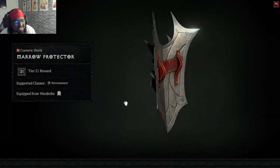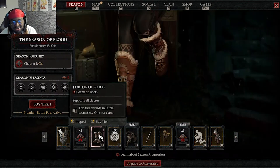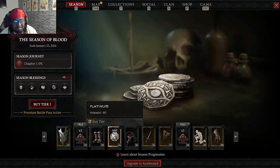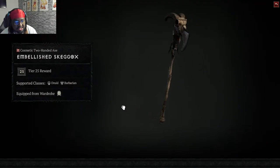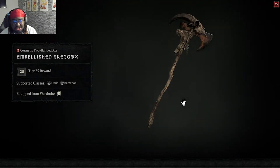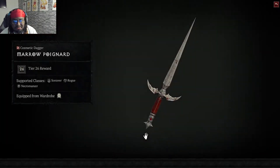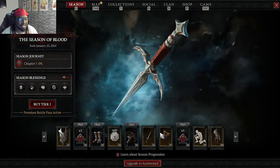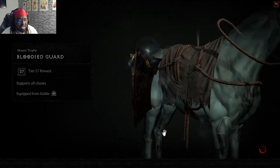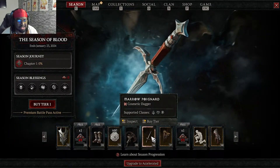There's a shield — it's nice. More smoldering ashes at level 49 with any seasonal character. You get boots, coin, a two-handed axe, and some embellished gear called the 'Marrow' set — hopefully I said that right. There's also a mount trophy to match with the armor, which is kind of dope.